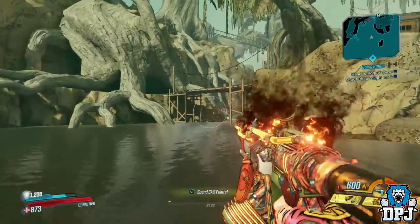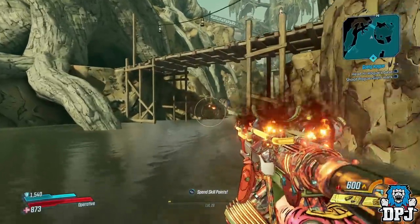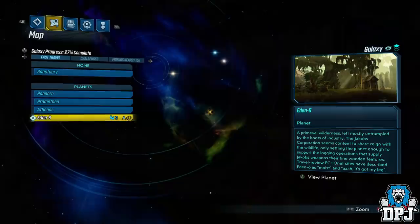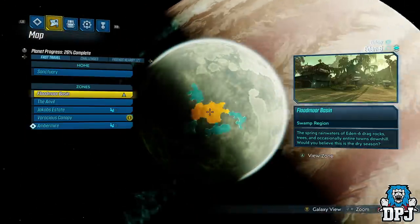So you are wondering how you get this thing — well actually it's very very simple indeed. Once you progress enough through the story, you will eventually come to Eden 6. When you are here, I think it's literally straight away, you go to a place called Floodmoor Basin.